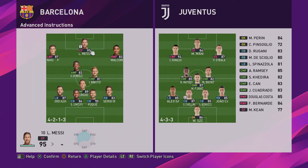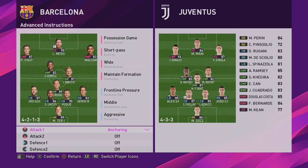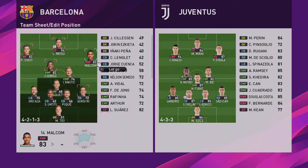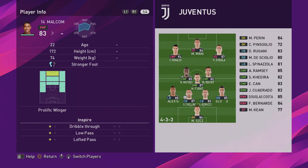Now, I want Coutinho cutting inside, so I'm going to go for Malcolm in this example. I'm going to apply anchoring to Malcolm. What this does is he will go this way and this way, and he'll cut in a little bit, but generally he will stay where I put him. If I take it off, he will drift into these areas depending on his playstyle, which is probably prolific winger.